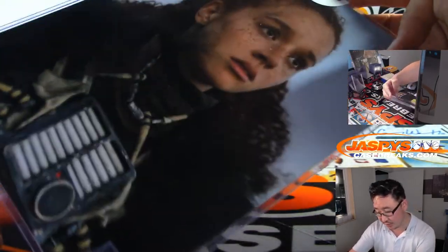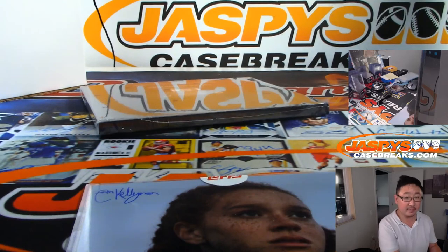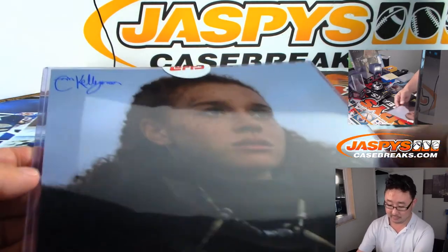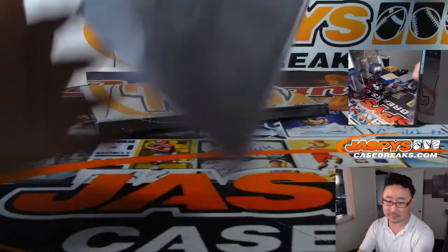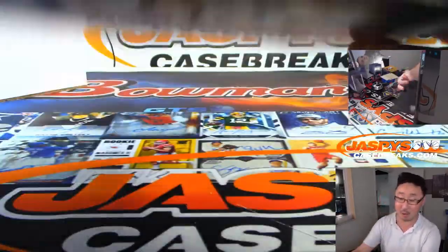And this character is from the Solo movie, right? That must be Aaron Kellyman — that's the Enfys Nest character, the old Cloud Riders, from Solo: A Star Wars Story. Aaron Kellyman goes to Joseph Parker — another one for you. We got all the authentication stickers right there. This is random character break number two, and we only have one more break of this — another four boxes and that's it. I didn't see any more cases in the back, ladies and gentlemen.